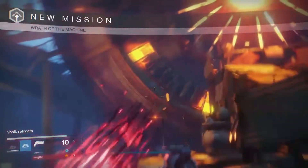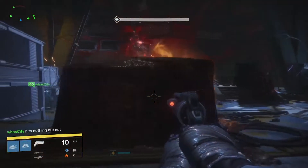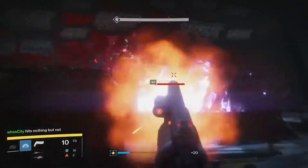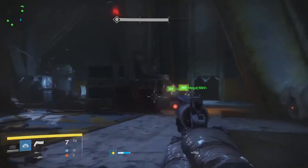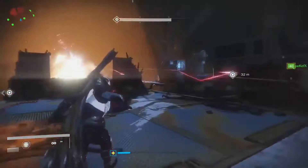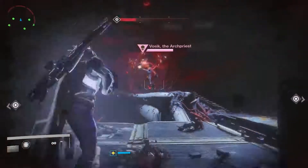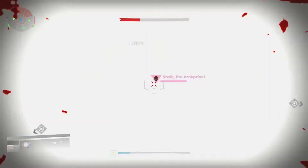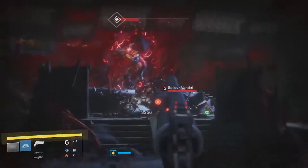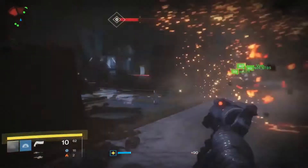Now onto the actual Vosik fight itself. You're going to want to have three teams of two — two people on the left, two people in the middle, and two people on the right. He's going to spawn a lot of adds, which can be pretty hectic. But in the middle of this, he's going to drop three more SIVA clusters, and you'll hear a little ding similar to the mines in Prison of Elders. When you pick these up, coordinate with your raid team to throw them at the boss all at the same time. His shield will go down one-third if you do all the damage correctly — just make sure you're throwing it all at the same time and hitting him directly.